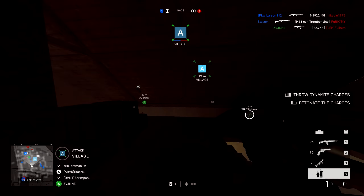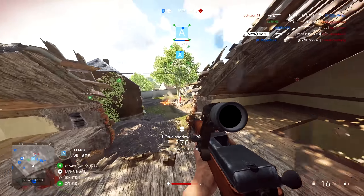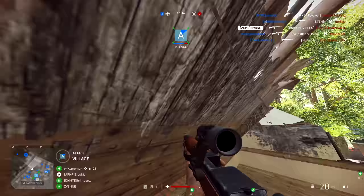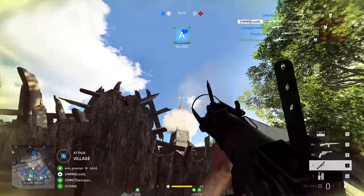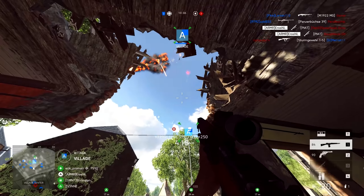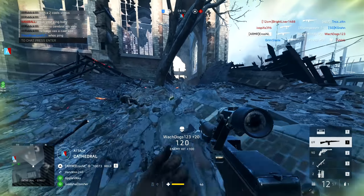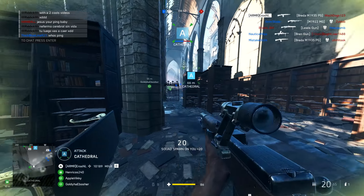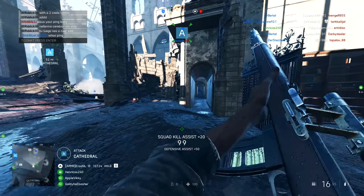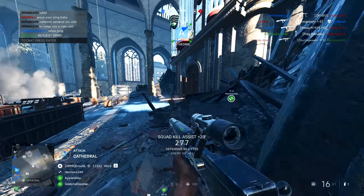In a game that continues to offer very little, any sort of content drop is usually covered quite extensively and that's why it took a bit of time to push this video out. I'm going to be focusing on the Breda M1935PG, a burst fire assault rifle that has joined the game during week 12. It's a bit of a beast, but for once we now have a burst fire weapon that also requires a bit of thought to get the best specialisations and turn it into the absolute powerhouse it can be.